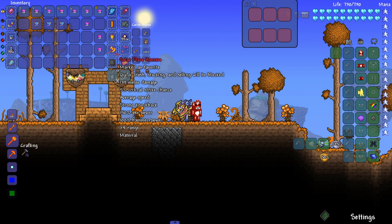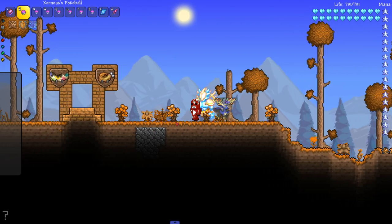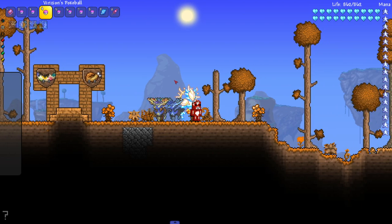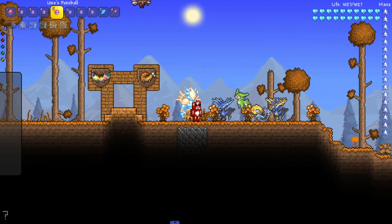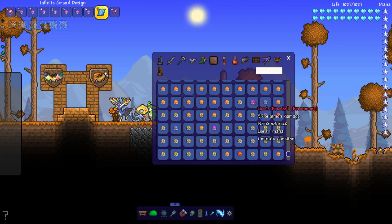I put on Stardust Armor so I can summon more minions at once — got my stand behind me as the JoJo fans would say. Let's see if I can summon more than one at once. We got Zernius, boom — we can get multiple at once. We got Virizion — not T-Mobile, not AT&T, Verizon. Beautiful. We got Uxie — this is from Diamond and Pearl, so you'd think I'd know the name.